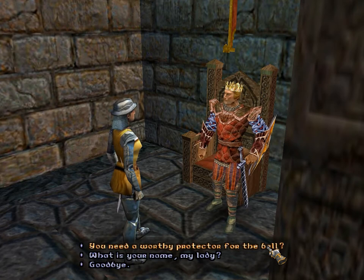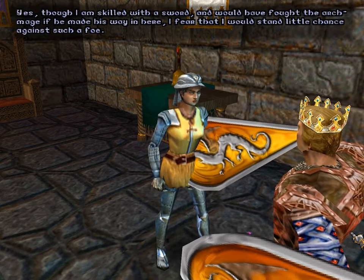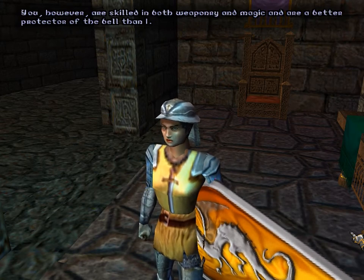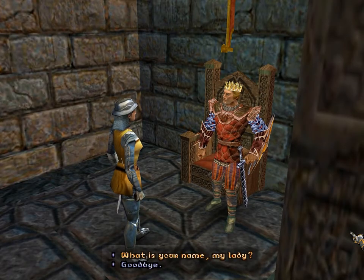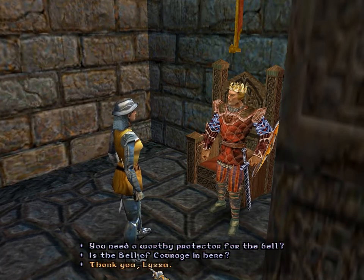She mentioned needing a worthy protector for the bell. 'You need a worthy protector for the bell?' 'Yes. Though I am skilled with the sword and would have fought the archmage if he had made it in here, I fear I would stand little chance against such a foe. You, however, are skilled in both weaponry and magic, and are a better protector for the bell than I am. Please take the bell and keep it safe from evil — it may help you as well, as it is a powerful token of good.' She has an interesting model. That helm — I don't know that we've seen it anywhere else. It's pretty cool. And she holds the kite shield in a very strange manner.